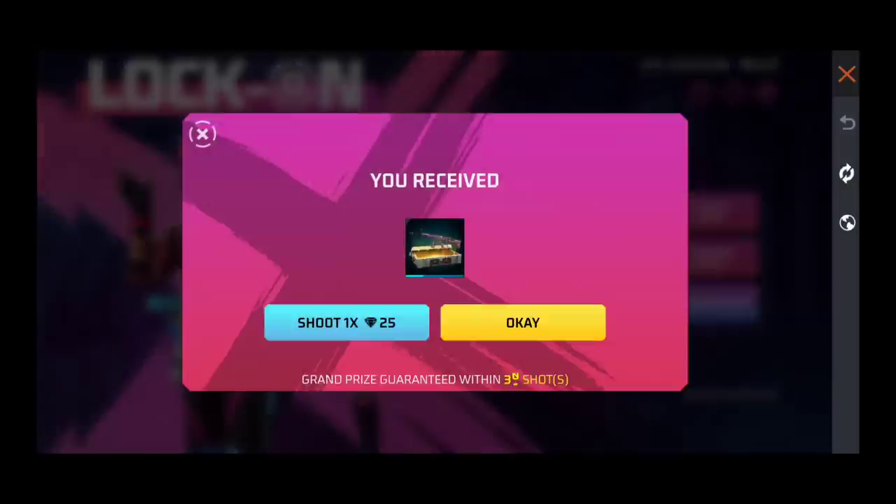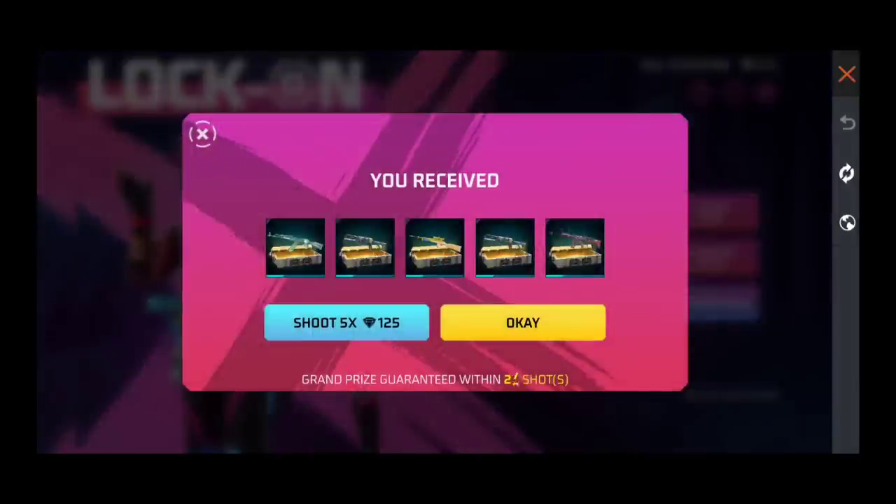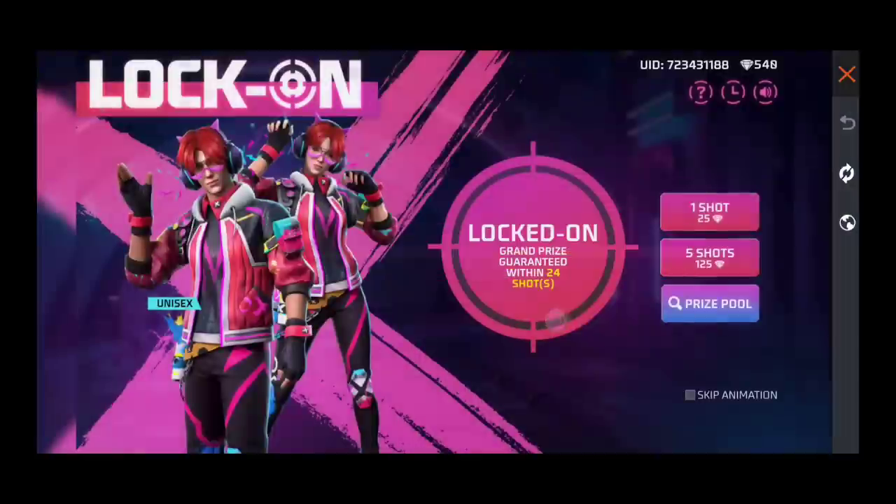We will get 25 shots here and see what happens. We will get automatic shots - I will get 25 shots here. You can also get a lucky bet, and if you have a lucky bet, you will get 30 shots. I think this event costs around 700 or 800 diamonds, and if you have a lucky bet, you will get it.